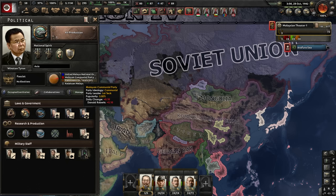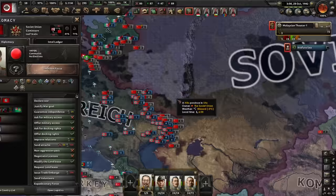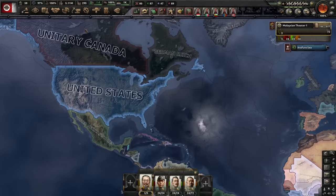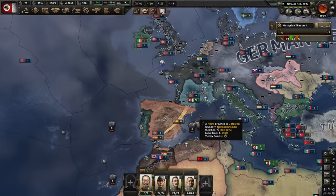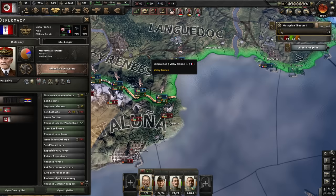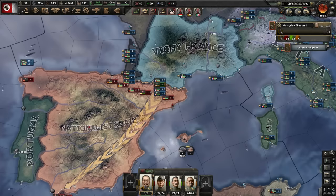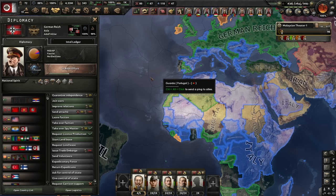We have a giant China, which we can make even bigger by justifying a war goal on whatever is left of Chiang Kai-shek. I've decided to start working towards flipping communist, which might take a while. Meanwhile, I'm supporting the Soviet Union with as much lend lease as I can realistically fit. I might just take out nationalist Spain while I'm at it — start sniping at little targets I can take care of without too much issue. Then I'm going to set up for a glorious push into Germany. Justification on the Spanish is finished. We're going to declare war. I'll call in Vichy France so I can actually get there — it's easier to just call them in. Their army is literal garbage; he barely has any divisions. This is going to be over soon.